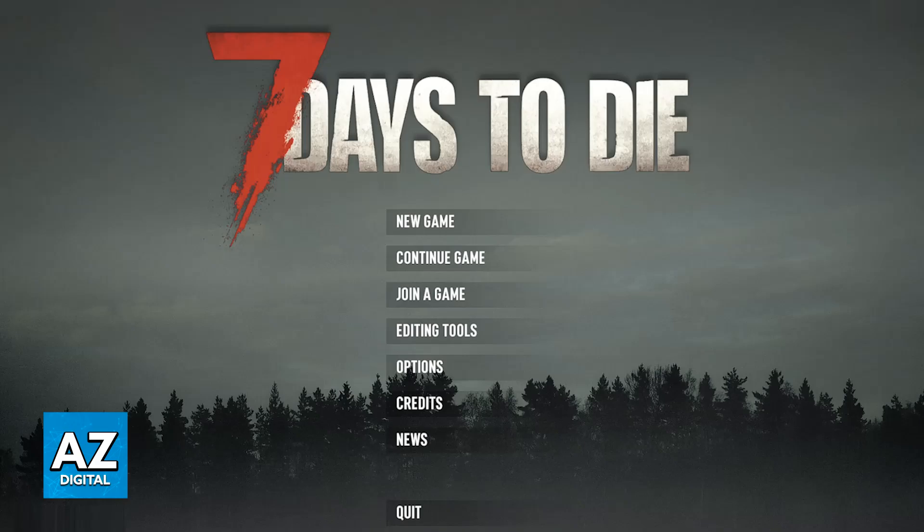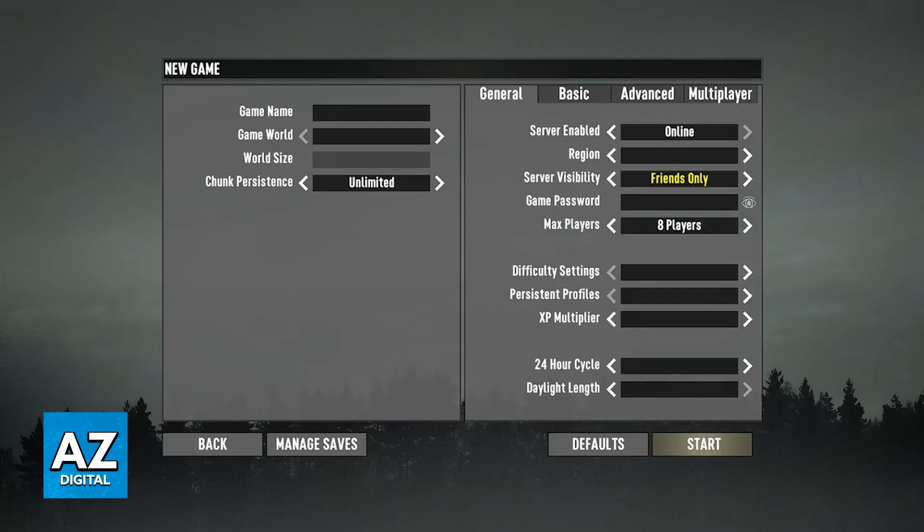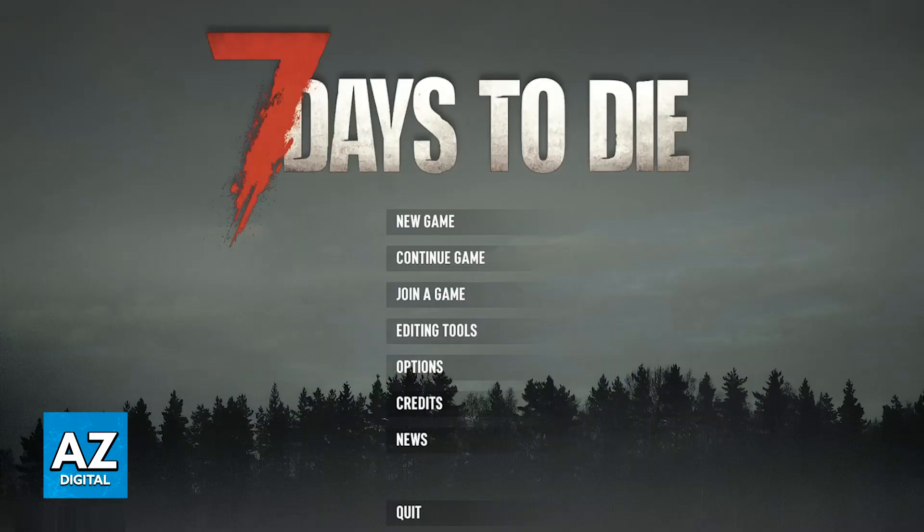First, one of you will have to set up a server for you guys to play together. Go over to new game and then choose the option to create a new server. You will be able to change all of the options about it — you can change the region, the visibility, password, and the maximum amount of players. Set it up according to your preferences and once you have the server all set up and you get inside, your friend is going to be able to join.